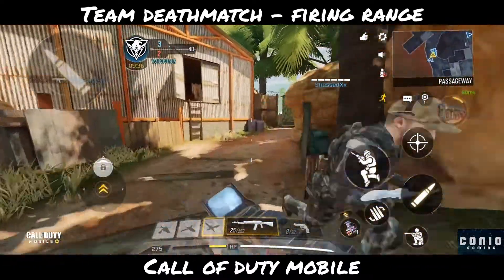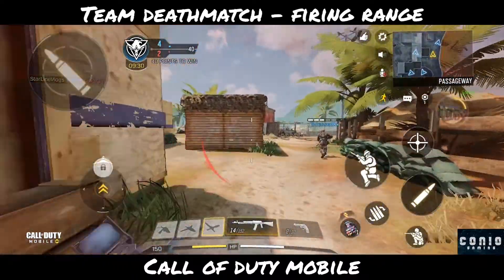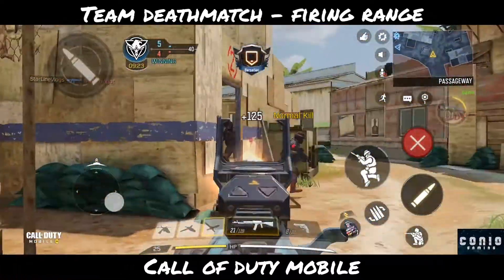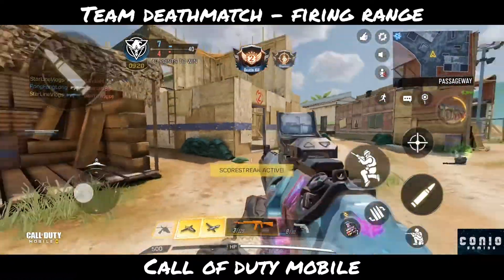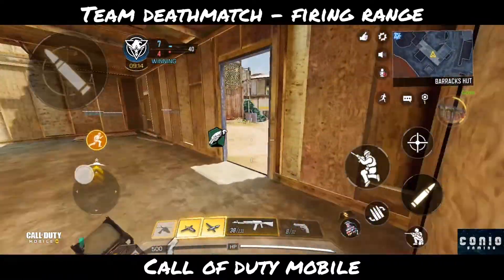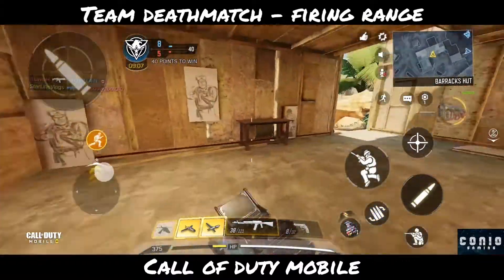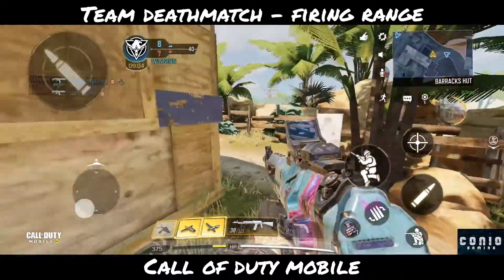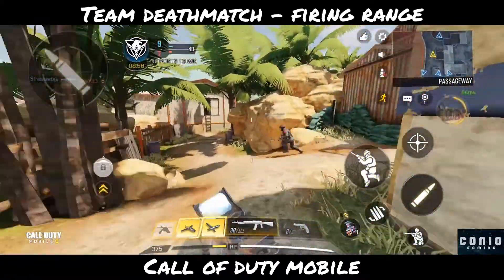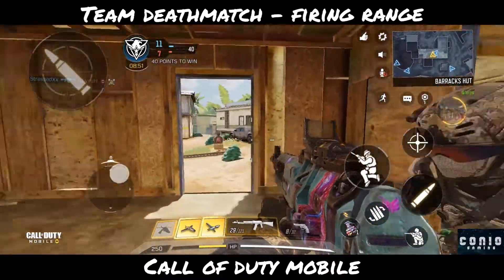We have a player over here with quick reload. We also have one player in the hut — he exited from this point. We have a hunter killer drone ready to deploy, but I'm gonna wait and see if we can get a stealth chopper, because that's gonna push the score really well.